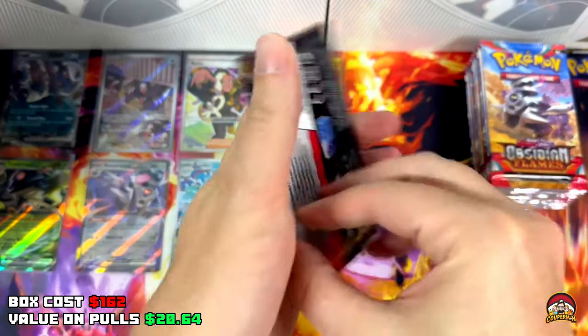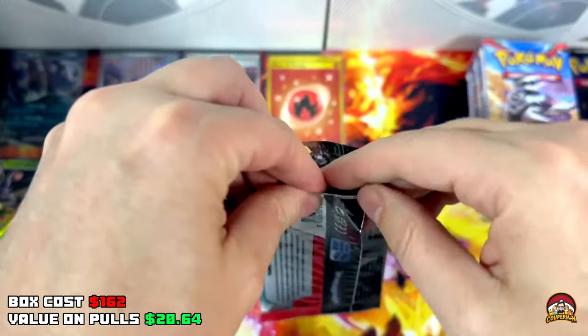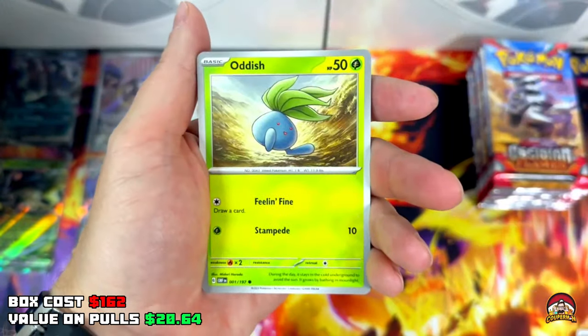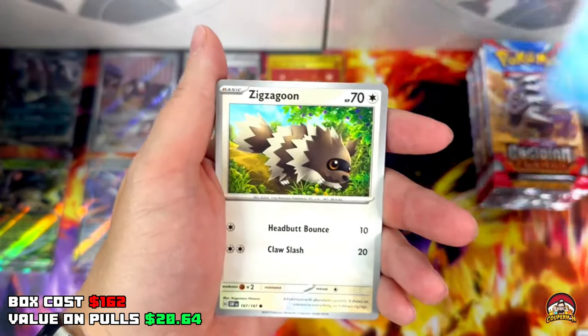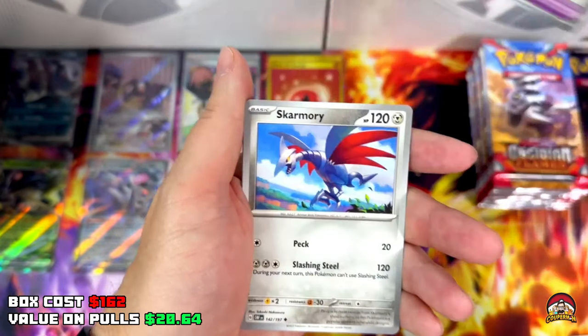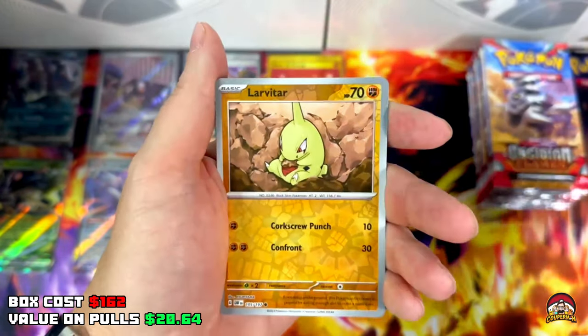Pack 25 — hang in there guys, I've got a good feeling we've got more hits on the way. Code 25, Lightning Energy, Oddish, Palpitoad, Zigzagoon, Sighter, Probopass, Vengeful Punch, Skarmory, Reverse Holo Lavitar, Reverse Holo Cryogonal — Heater holo.